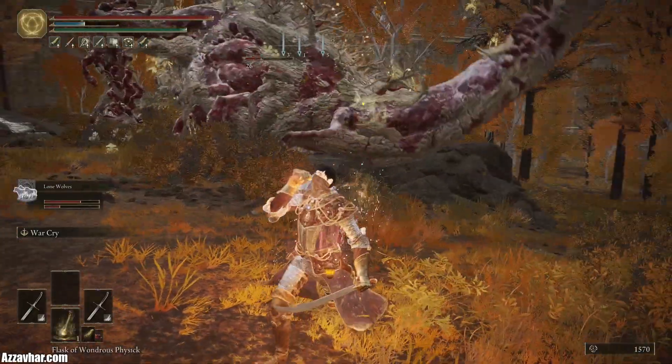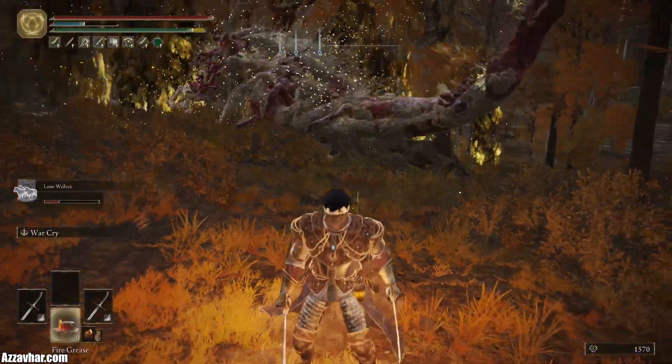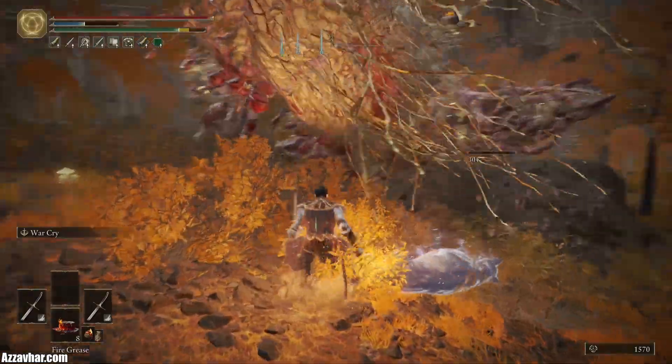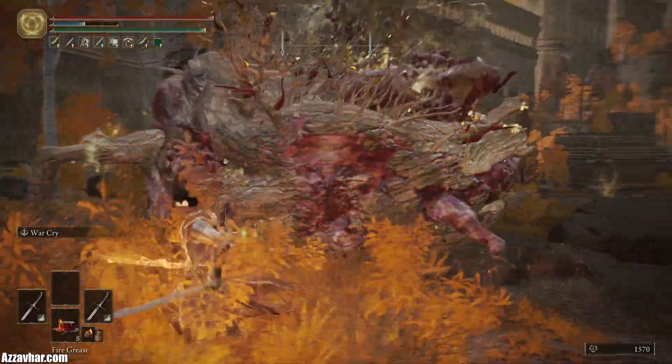You can pop your flask if you've got one at the ready. Watch out for the explosion once again. Re-buff up with some fire if you have it. Jump back in. You can also do charged attacks to break his poise, although the charged attacks are sometimes a bit tricky to get off.